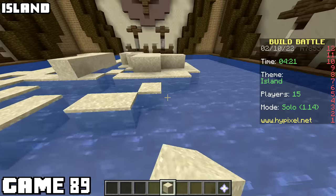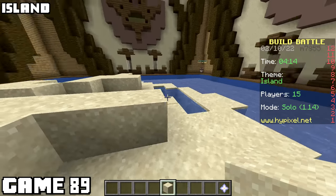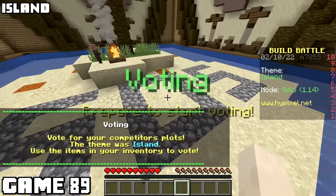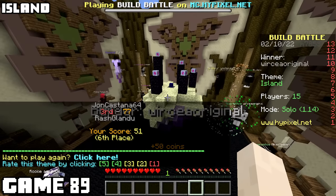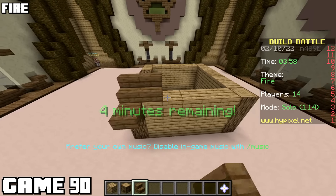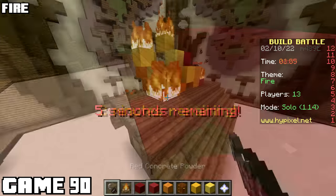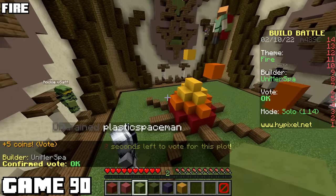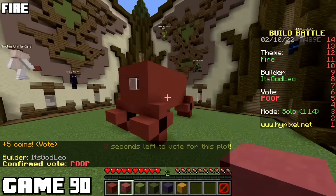Theme came up island for game eighty-nine, and I probably should have thought of something better than a tropical island, because everyone made one. I thought I might spice it up by adding a big SOS sign, but it was obviously too big. I fixed it but the scale was off. I also was not the only one to do SOS. This mini end island one - it's a good build, checks every box. Game ninety, the theme was fire, and instead of making a campfire like everyone else, I was going to make a house fire. One of the best ways to stand out is to stretch that theme. When you vote on ten different campfires, they all start to look the same. Everyone here likes a little bit of arson.